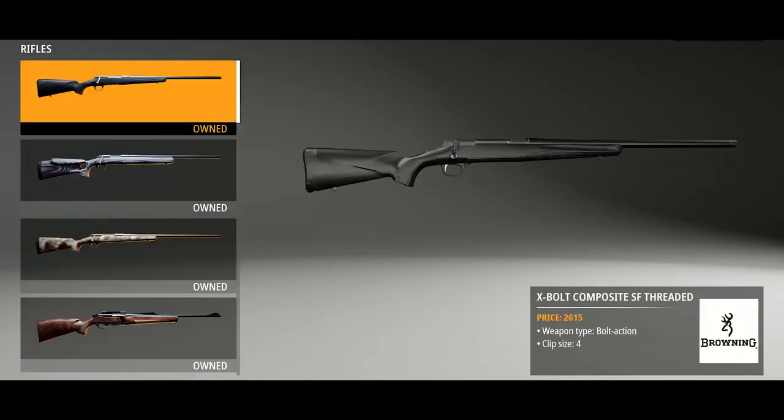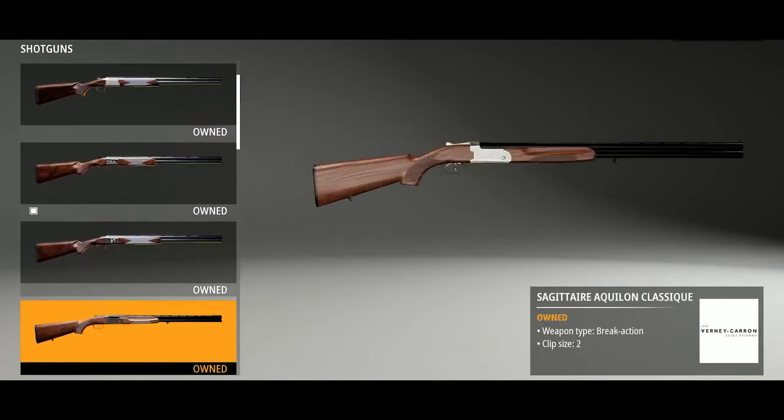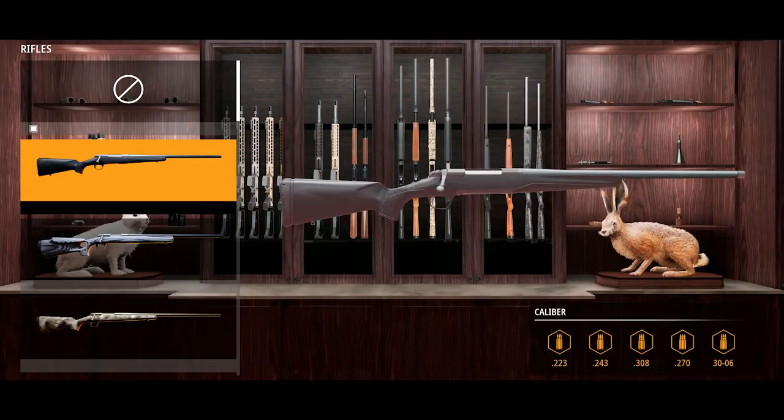We have included the best weapons currently available from some of the biggest brands: Browning, Vernie Caron, Tika, Sacco, Winchester, Barrett, and Bear Archery. If you decide to use a firearm, make sure you choose the right caliber.